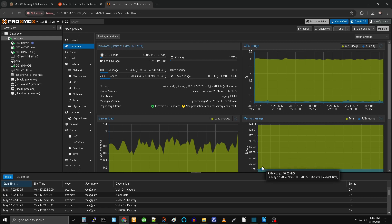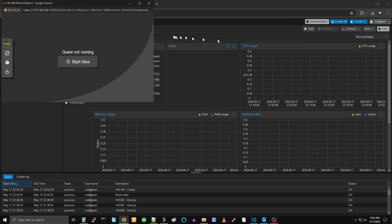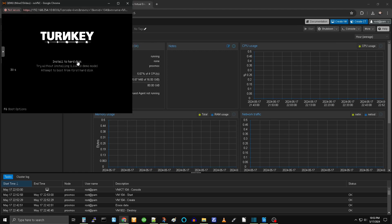Next, download MineOS Turnkey — the link is in the description. I renamed it MineOS-Turnkey.ISO. The video shows how to add that to your ISOs in Proxmox. Then create a virtual machine as shown. At one point I enabled QEMU Guest Agent — that's not actually required, but I may want to use it later.